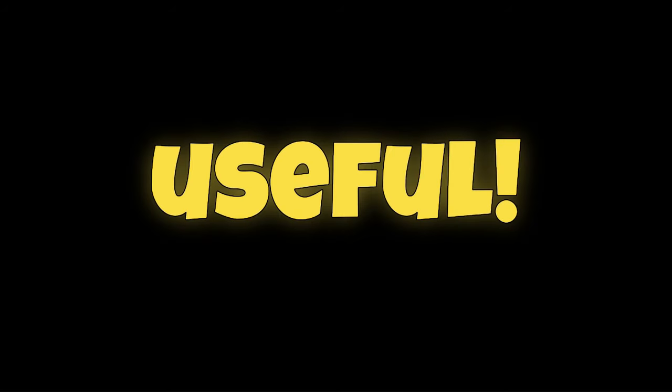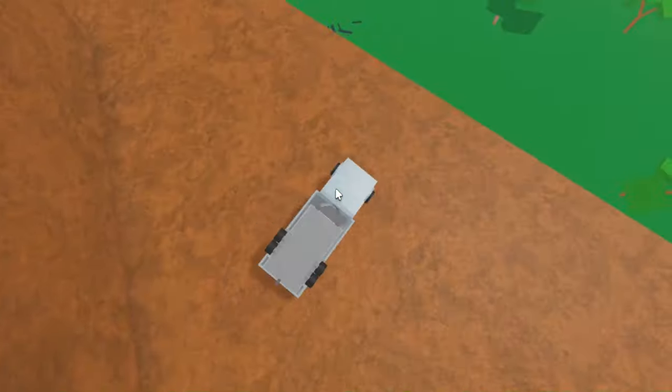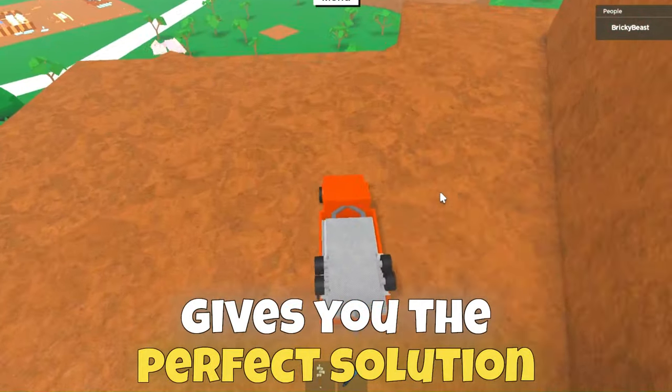Glitch number 4 is just crazy useful. You no longer have to care about the way you drive. Sometimes when you drive too fast, your wood falls out. But this glitched car gives you the perfect solution.